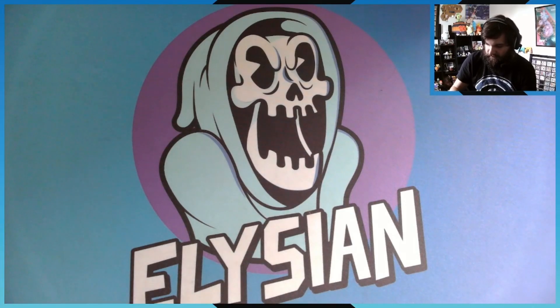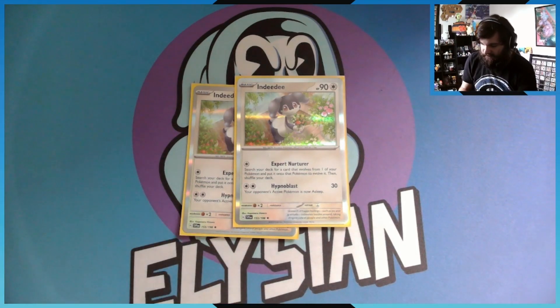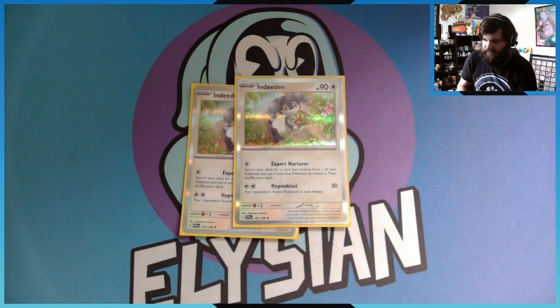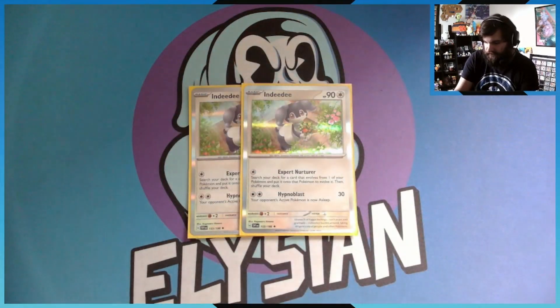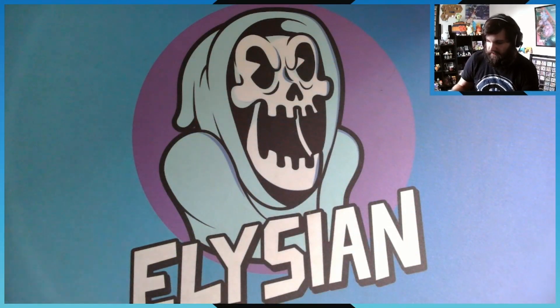For the last Pokemon, I run two Indeedee for the Expert Nurturer ability: you search your deck for a card that evolves from one of your Pokemon and evolve it immediately. That's why I only want two — I have a lower chance of seeing it in my opening hand, and I can just use it to instantly evolve. That's pretty much it for the Pokemon.